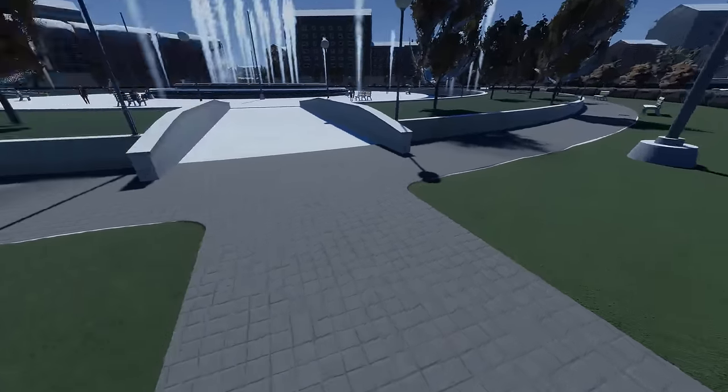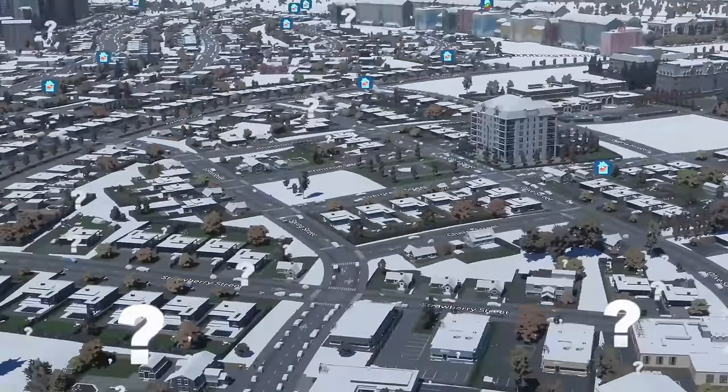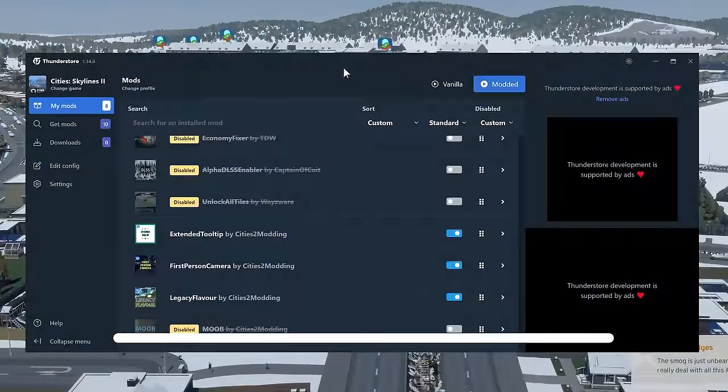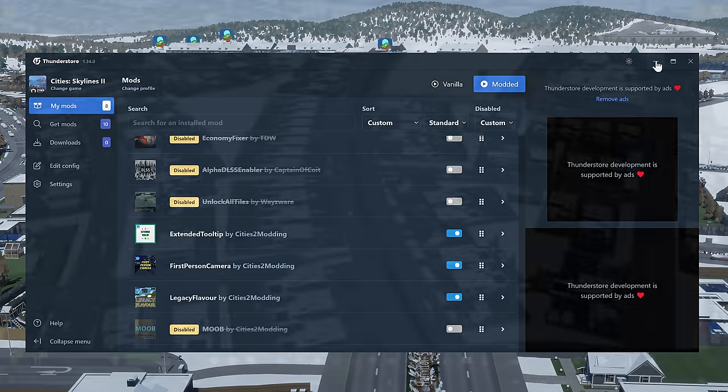Let's come out of this view. It's put us miles away - it does that, a little bit buggy but it's okay. I'm just switching to this view to show you the thunderstorm mod launcher. We're using Extended Tooltip by CS2 Modding, Cities Skylines 2 Modding First Person Camera, and Legacy Flavor. If you want to know a little bit more about those, let's have a quick look.